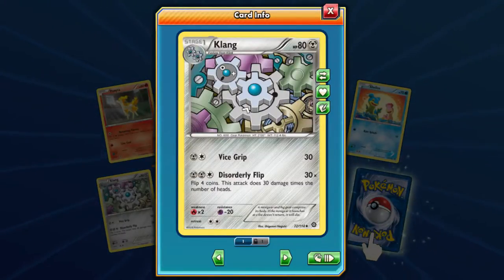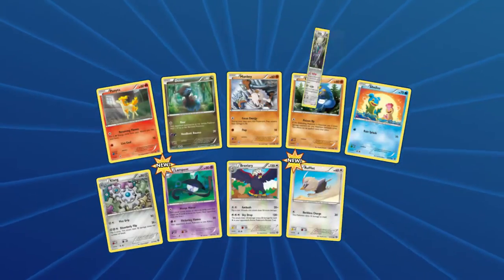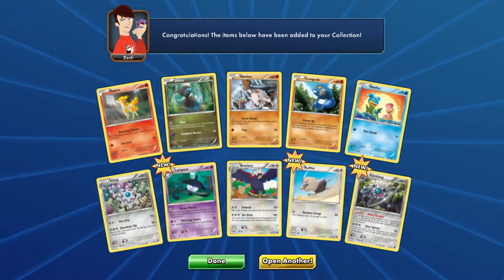Klang — I hate this Pokémon too, it's pretty terrible, it's just gears. Lampent with Mirror Mirror — each player draws or discards until they have four cards in their hand. I love that evolutionary line but I really don't like that card. Braviary and Rufflet again — any damage to this Pokémon by an opponent's attacker is reduced by 10 for each energy in their retreat cost. During the next attack it does 70 more damage. But there are a lot of cards like Manaphy and Darkrai that can make certain Pokémon's retreat cost zero, so it's very conditional.